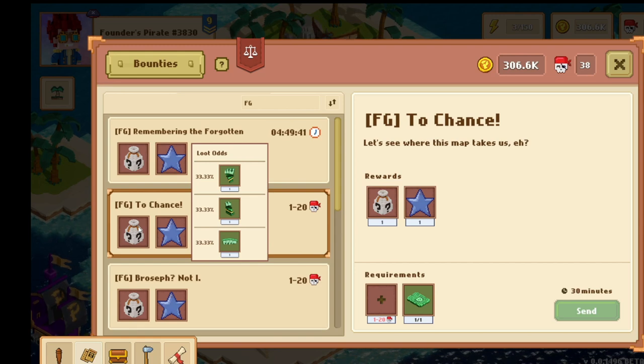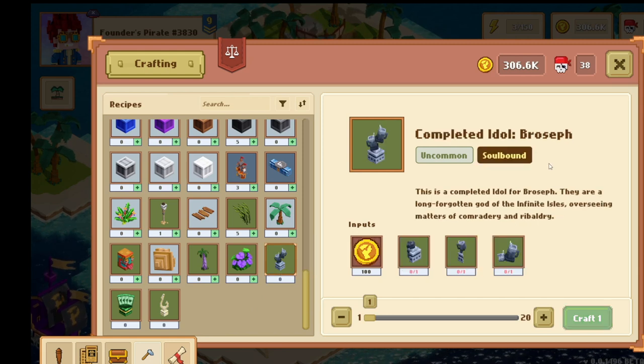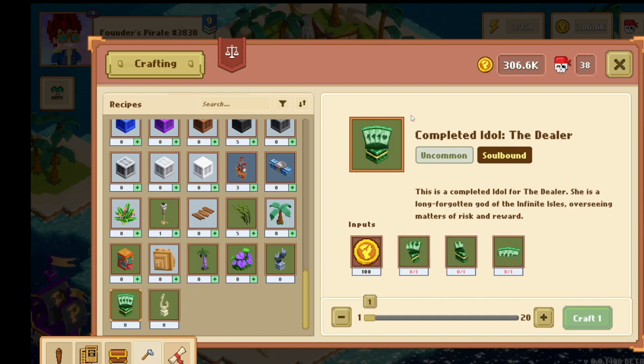Once you have all three idol totems, go to the crafting menu, scroll all the way to the bottom, and you'll see the completed idols. You need all three idol pieces and once you have them you can craft whichever idol you want. I'm probably going for the dealer — you're welcome to join me. Stay posted in the Discord so we can coordinate and work together.